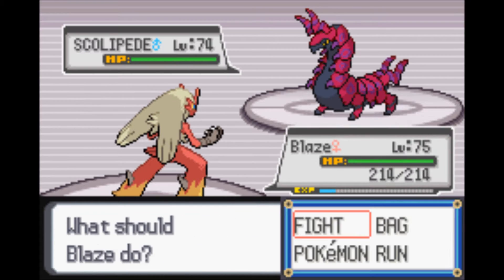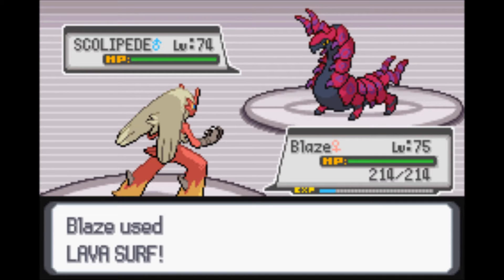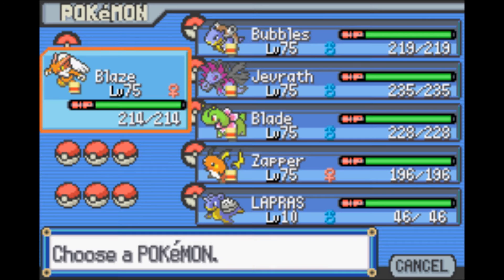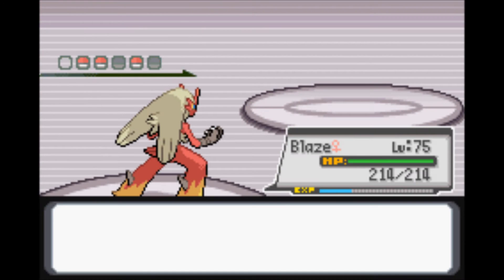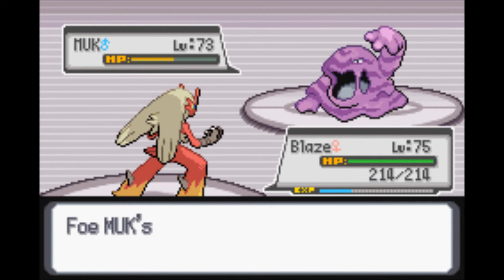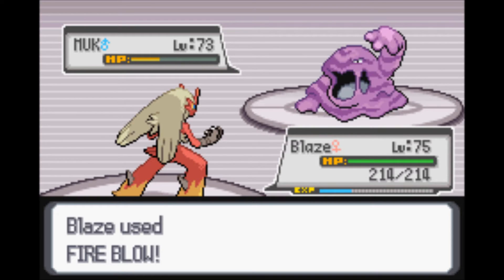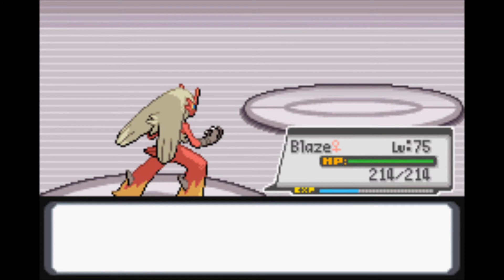Venomoth is bug type and all. Scolipede is up next - let's just go for Lava Surf. I should not be speeding up this battle since it's an important battle. Lava Surf will go ahead and take out the Scolipede. Next up is Muck. I don't have anyone with Ground type moves, so let's just keep Blaze out and see what Blaze can do. That did pretty good damage. Acid Armor will increase its defenses, so let's go for Fire Blow - that will definitely take it out. Fire Blow is like 120 power or something.